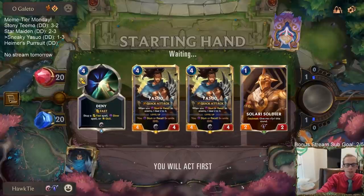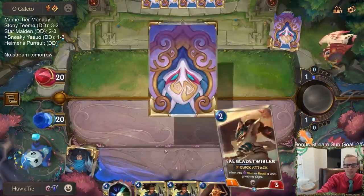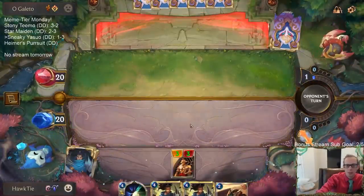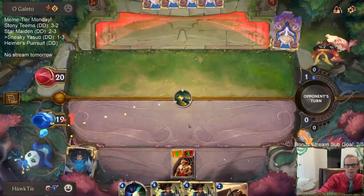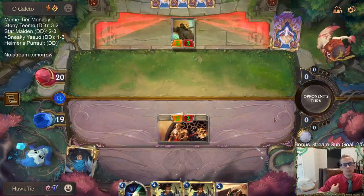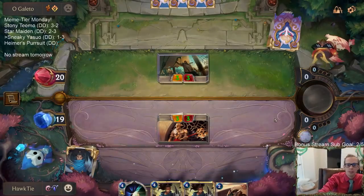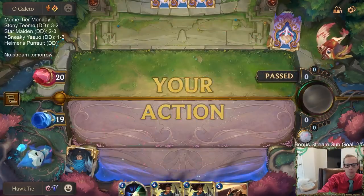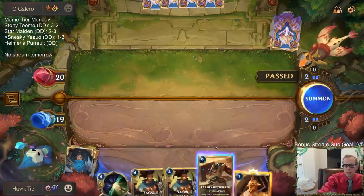We have Yasuo - so that's good. We got a one-drop turn one with the attack token, that's new. I would love for them to block but they shouldn't block. That's a very poor block - they should just take three and then I have a two-two and they have a three-three. But we'll take that. Our one mana card was a two-for-one - that's pretty awesome.